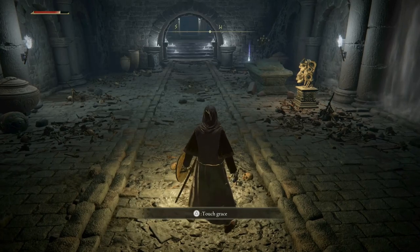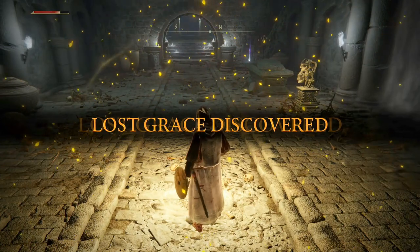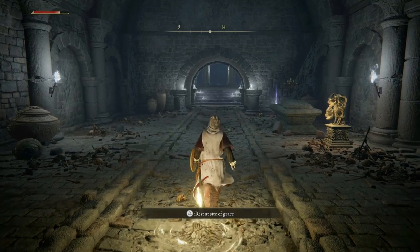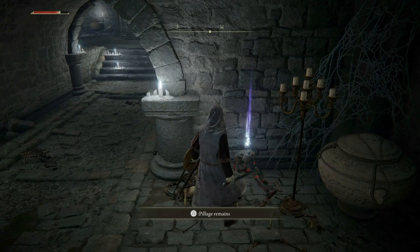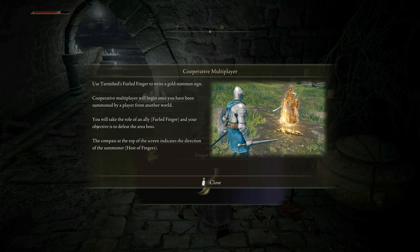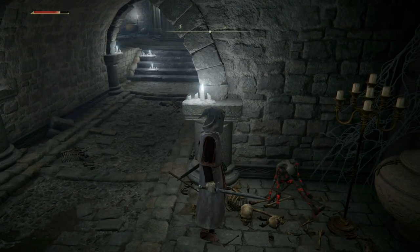We've got ourselves a site. Lost grace discovered. Cooperative multiplayer: use the Tarnished Furled Finger to write a gold summon sign — cooperative multiplayer will begin once you've been summoned by a player from another world. That should summon someone else into your game, doesn't it. Another finger — thank you.